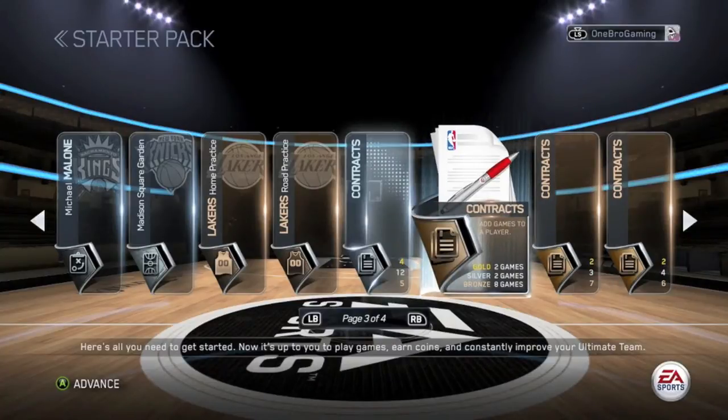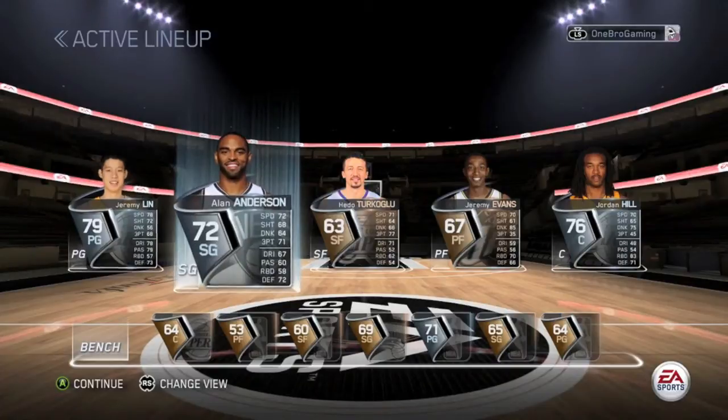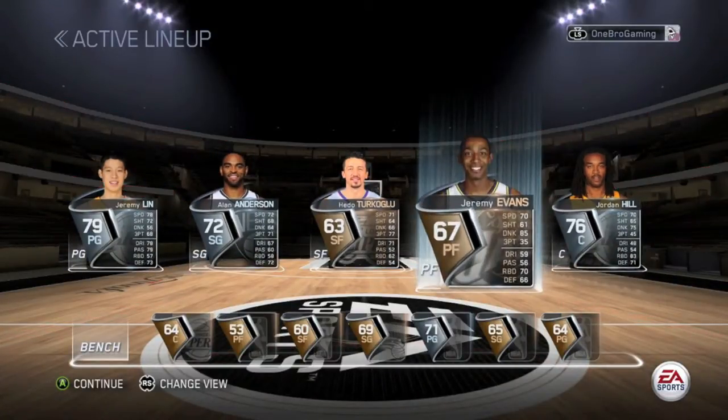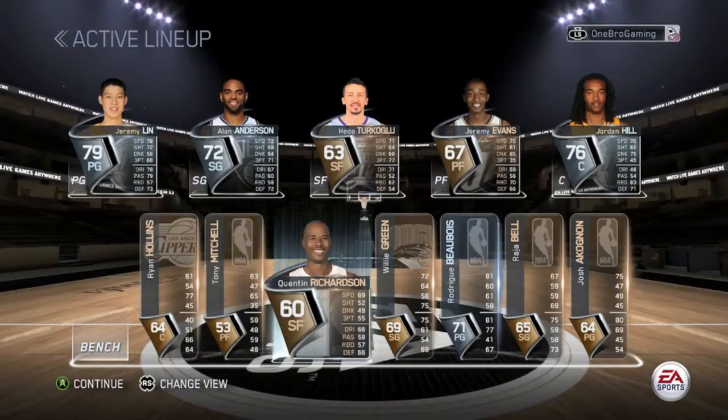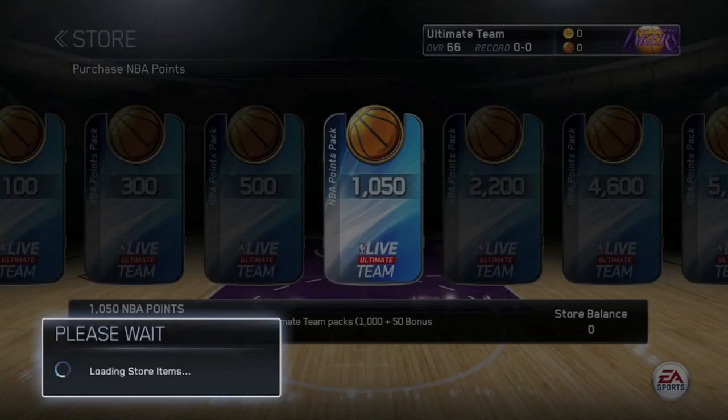So now let's look at what our starting lineup is going to look like. We got Jalen at the point and Jordan Hill at the center, and then some not-so-great players everywhere else. No offense to them, but of course gotta open up some packs.